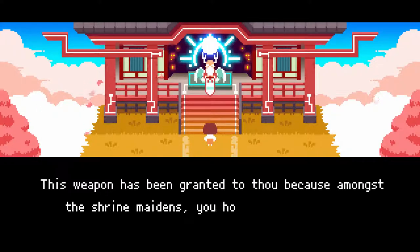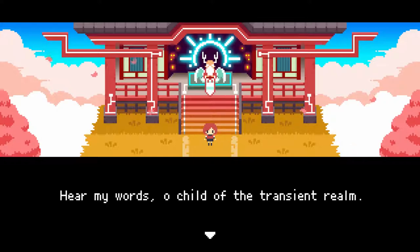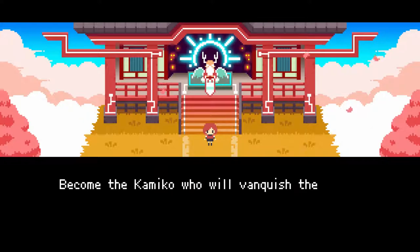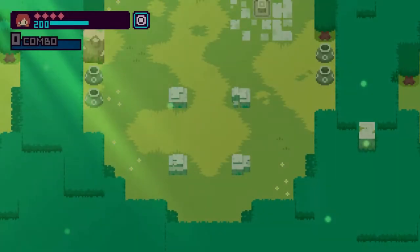The basic gameplay loop is you are in a stage and there are four almost like Shinto gates you have to go to, which you then activate. Once you activate all four in a stage, you can proceed to the boss fight. You release the seal in the gate between the worlds, fight the boss, and once you beat the boss, you go to the next stage.